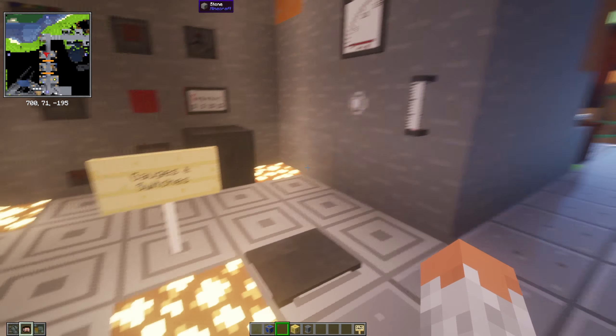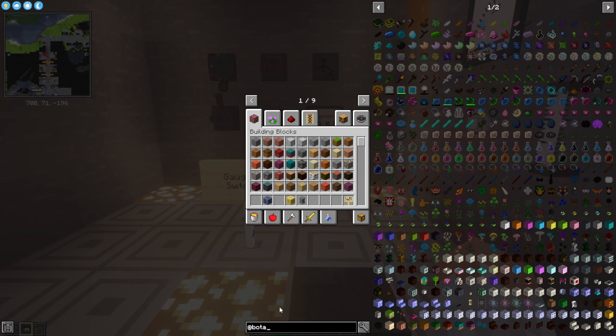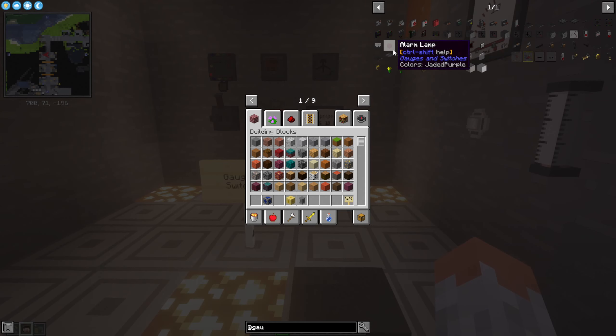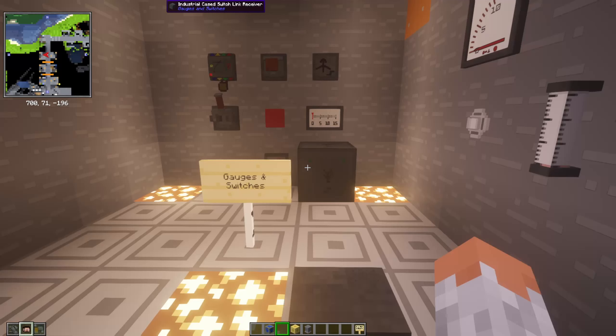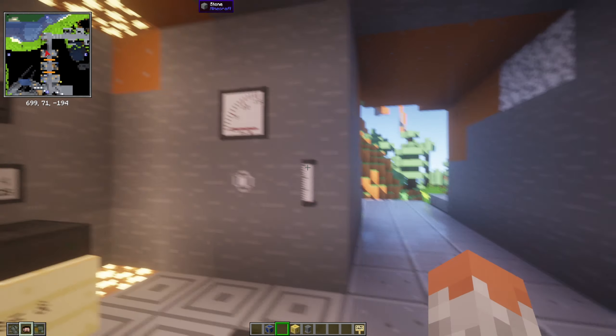Then we have Gauges and Switches, which adds mechanical decoration items that are also functional — they emit redstone signals depending on conditions. As you can see there's quite a lot, including an alarm lamp that emits a signal when it receives a redstone signal.